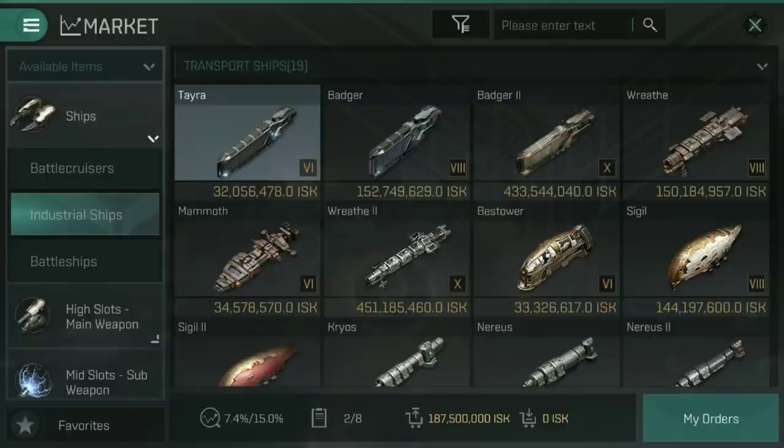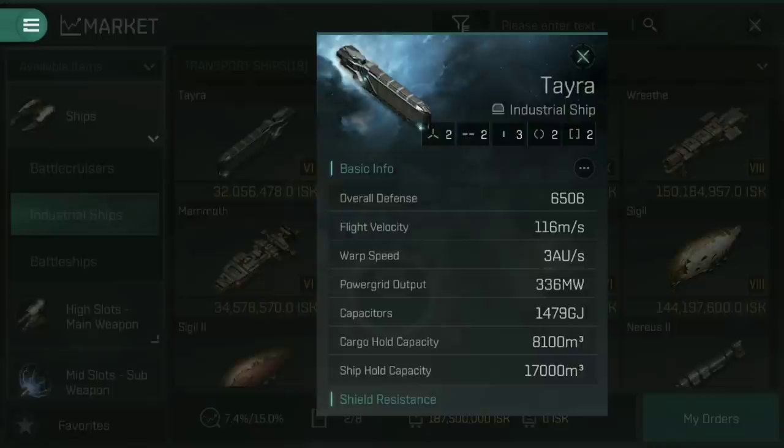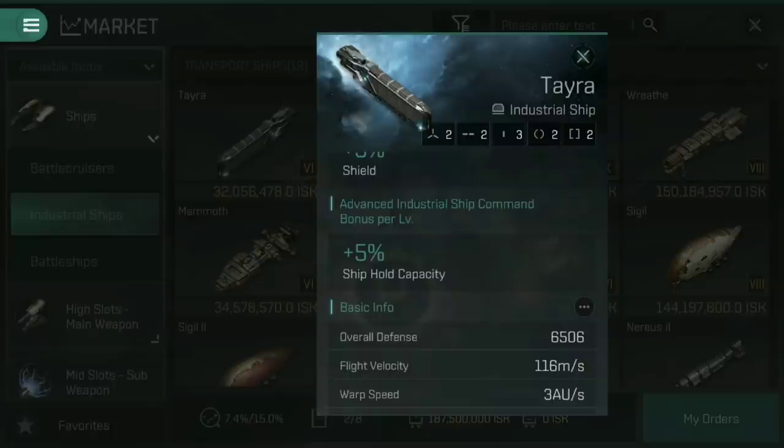The Tayra comes with a standard cargo hold capacity of 8,100 metres cubed, but a ship hold capacity of 17,000 metres cubed. This means if you're looking to move ships from A to B — like transporting frigates or destroyers up to the market to sell — the Tayra is your ship of choice. Note that cargo hold optimization rigs only affect the cargo hold, not the ship hold. To increase the ship hold, you need Advanced Industrial Ship Command levels, which give plus 5% ship hold capacity per level, for a maximum 25% increase at level 5.